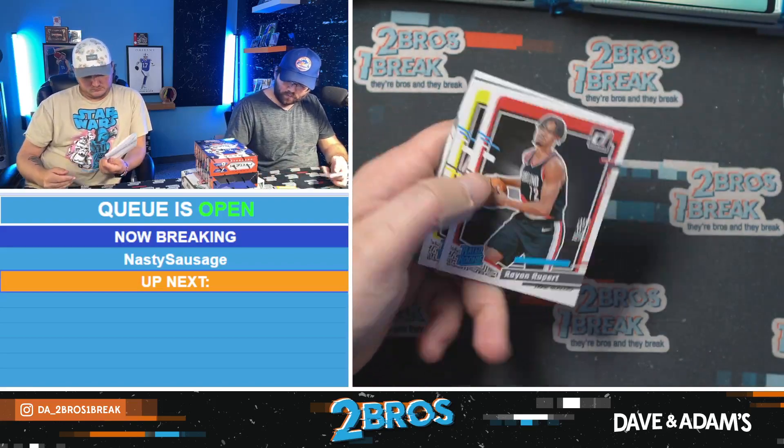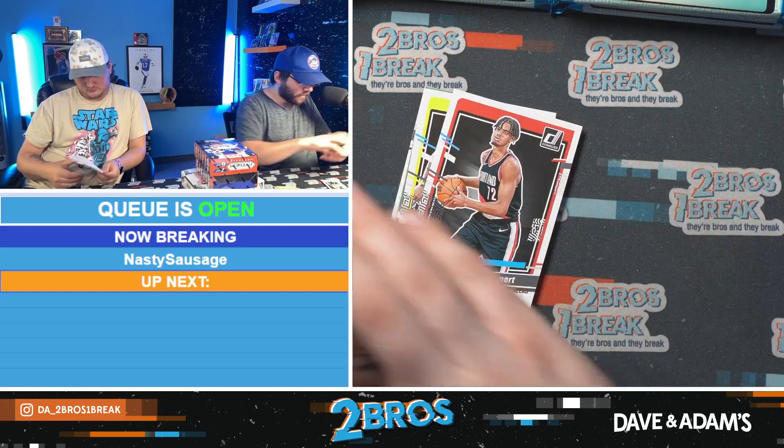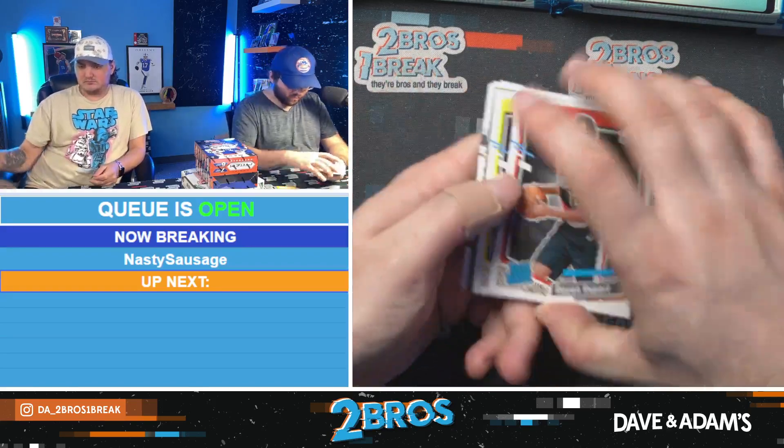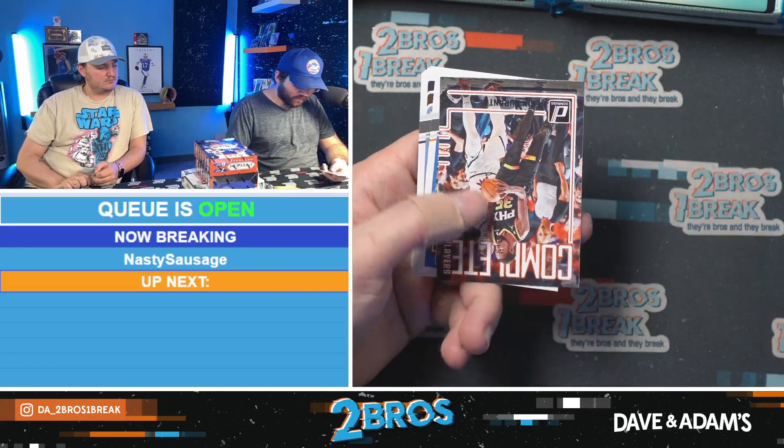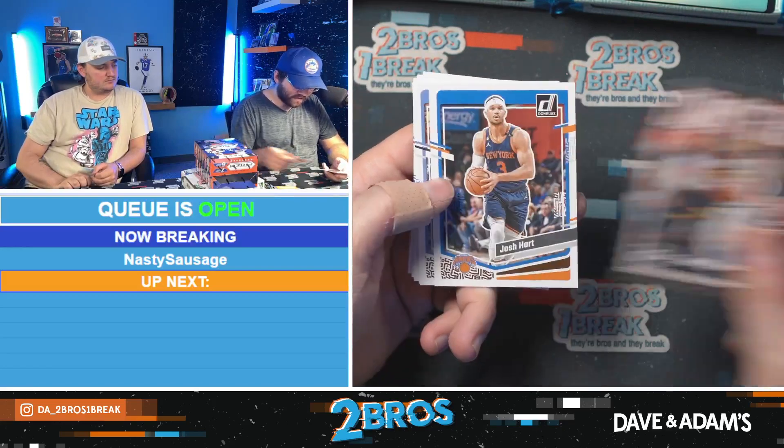Ryan Rupert — putting the base over with the good cards. Ryan Rupert, Keante George, we have Shai on the green and a Complete Players Kevin Durant.